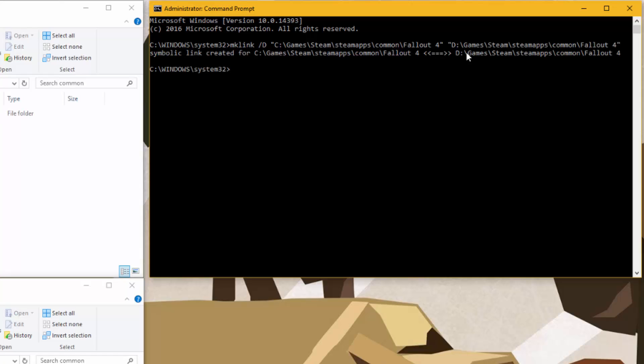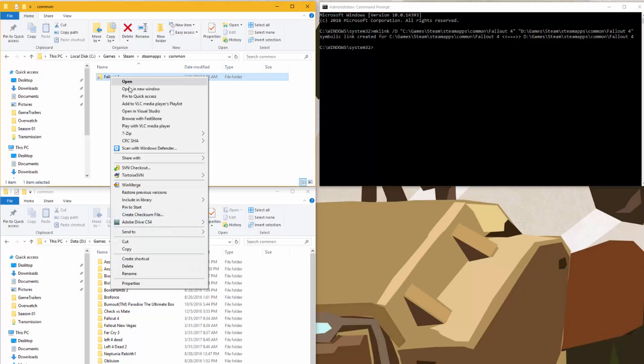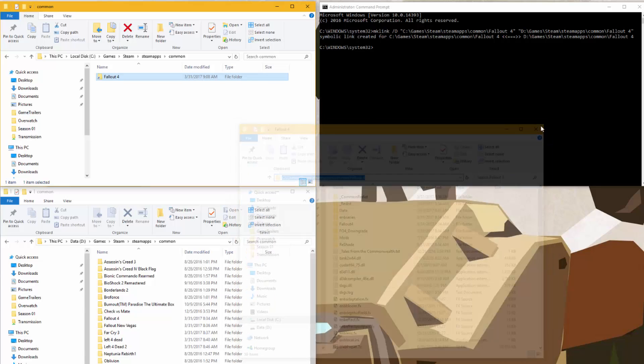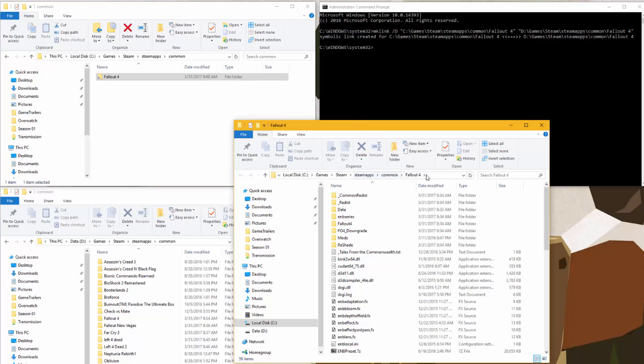Now when you hit Enter, you'll see a statement that says 'symbolic link created for,' and that will show you the junction point. You can actually look and see there's the junction point. And if I click on that original directory, it looks like it's still C:\Games\Steam\SteamApps\Common\Fallout4 — even though it's not; it's actually linking off to another drive. Any application that tries to access that path will find the path and it will look like that is the valid path, even though we've moved the game off to a separate physical hard drive.